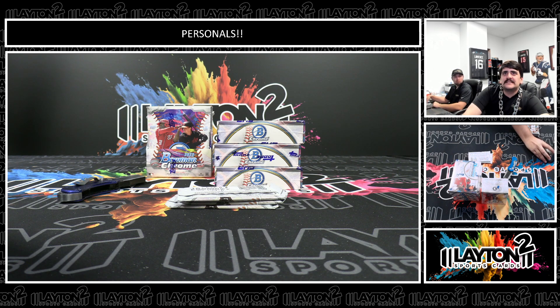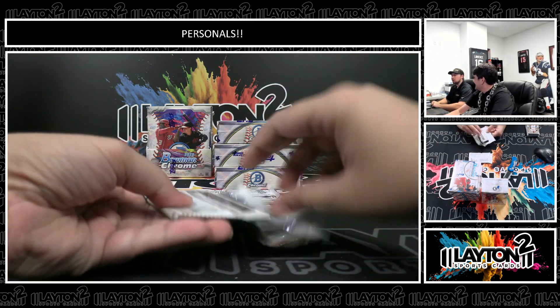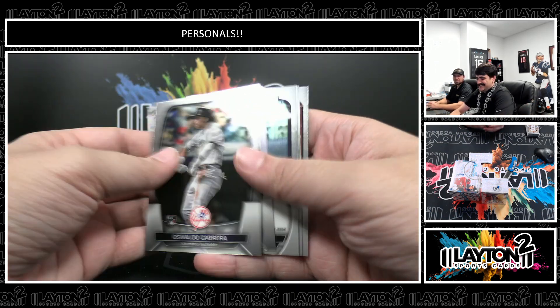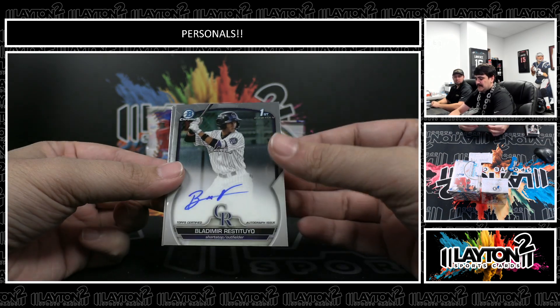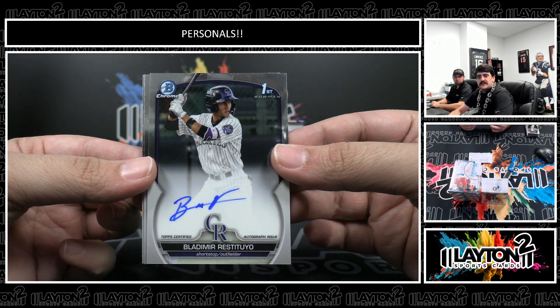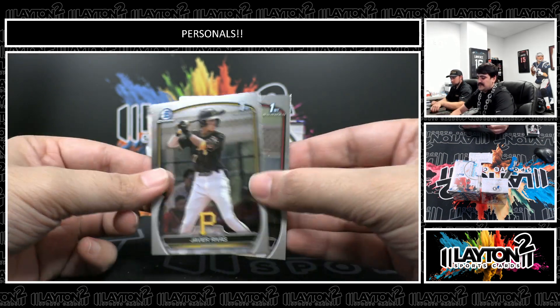Next up we got Chin Kai with a stadium club — thank you, Chin Kai, grabbing a box. There's a Vladimir Restutio, first for the Rockies — I haven't seen that one yet. Vladimir Restutio, first Bowman base auto.